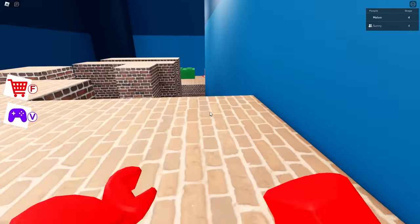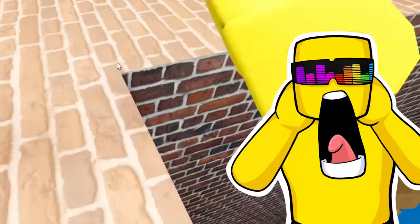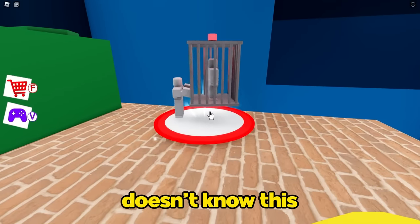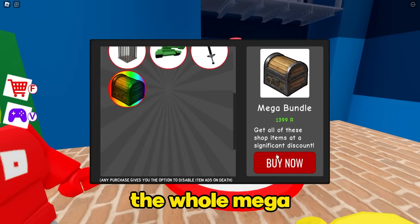Jump off the pads, make the jump. She's gotta jump these bricks. I just made it - I almost messed it up. Melon doesn't know this, but this has some of the greatest pay-to-win features in the shop ever. They've got the prison and they've got the whole mega bundle.